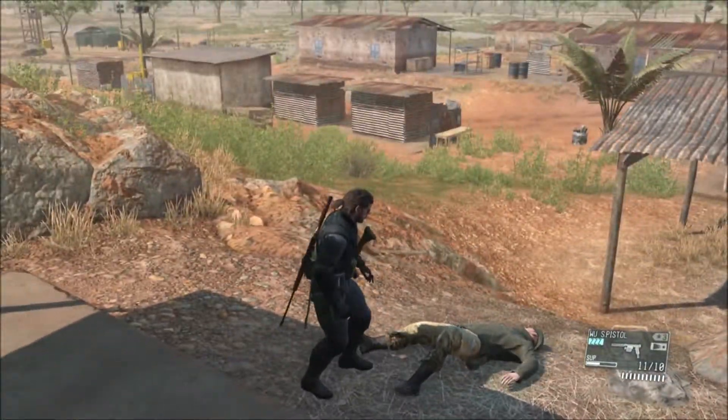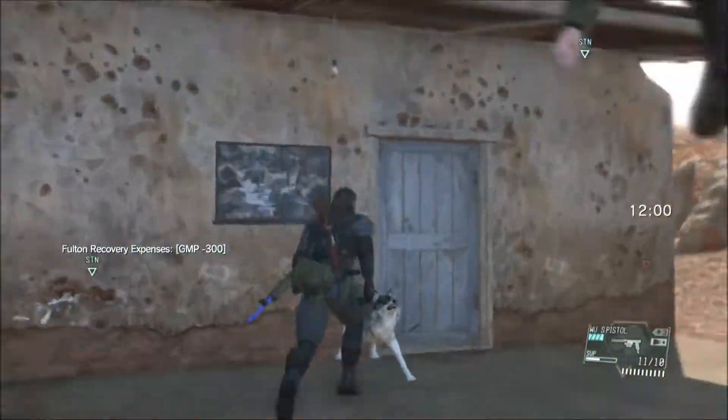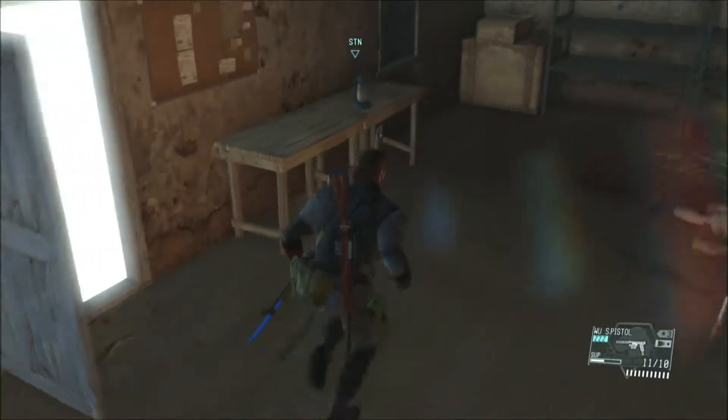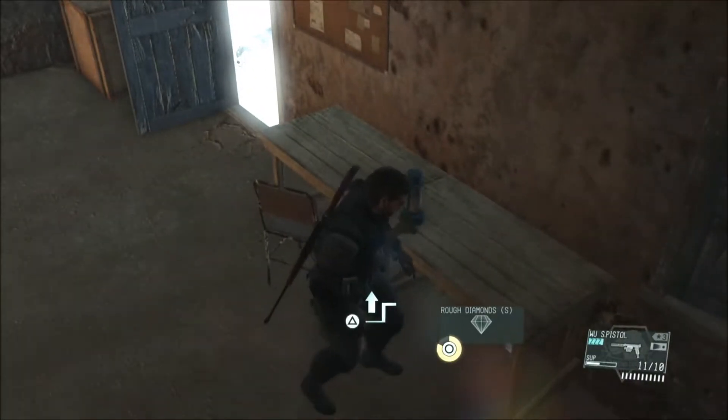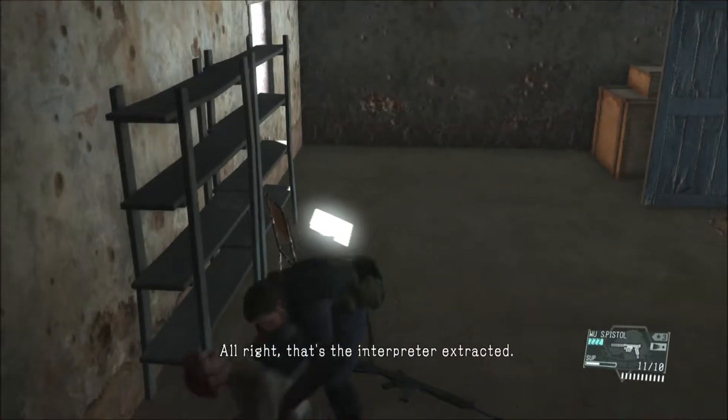Set this guy down. Holding his ass and the rest of him too. Only his ass knows Afrikaans. There's a diamond in here — I think it was underneath this desk. Alright, that's the interpreter extracted.